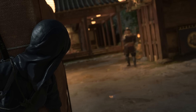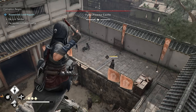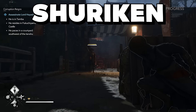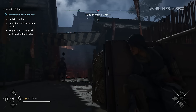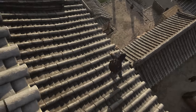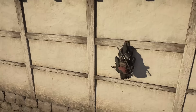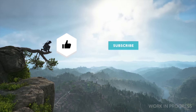Naoe has four main tools for stealth. First, there's the smoke bomb, which creates a cloud to help us escape or take down weaker enemies without being seen. Next are shinobi bells, which are great for distracting guards — throwing one can lure guards away from their post or give us a chance to sneak by. Then there are kunai, sharp throwing knives that deal a lot of damage and can even result in one-hit kills when aimed right. Finally, shuriken are star-shaped weapons that stun enemies or create distractions by hitting objects in the environment.